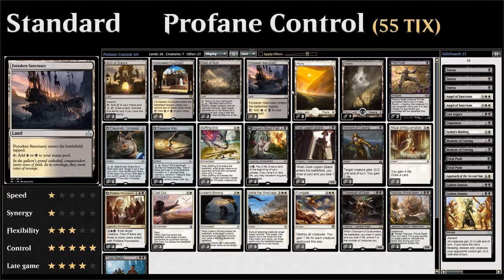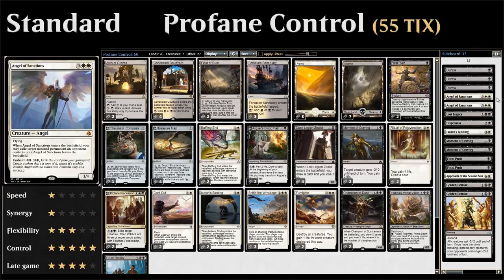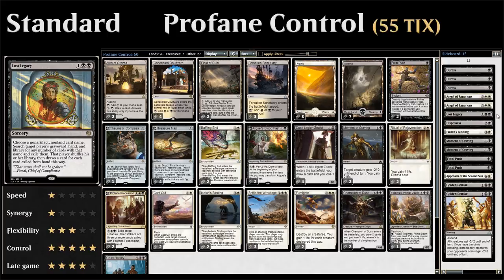Going over the sideboard: we have 3 copies of Duress as a nice discard effect against control decks, 2 copies of Angel of Sanctions as a pretty versatile sideboard card that can come in across a multitude of matchups especially once the opponent takes out most of their removal spells. We have Lost Legacy mostly to name Approach of the Second Sun, and Dispossess mostly to name God-Pharaoh's Gift — both problematic cards for the deck otherwise.